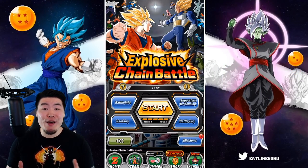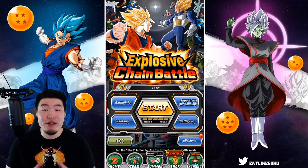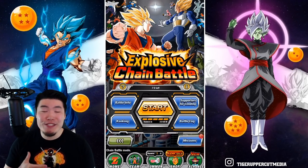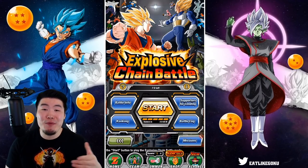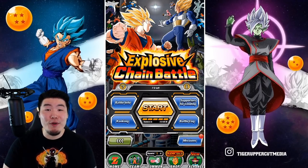Hey, what's up guys? Welcome back to another Zoukhan battle video. So today we've got another new chain battle boss on global, which is the Super Saiyan Angel Vegeta. So as always, the goal here is to do a couple runs, hopefully set a respectable high score in the top 1%, and then call it a day. If that sounds good to you, then feel free to keep watching.